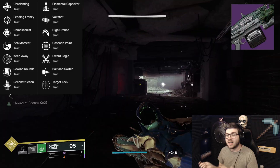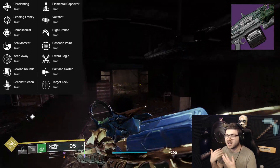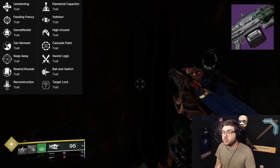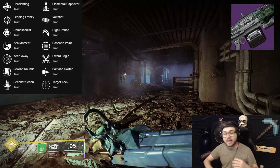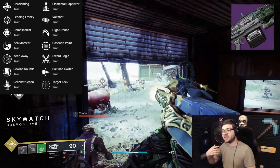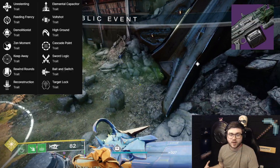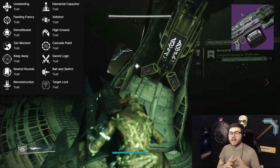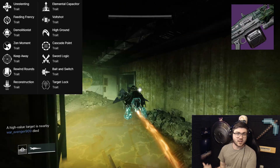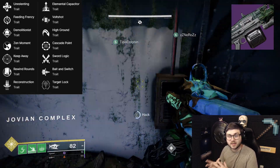For PvP, Unrelenting gives health regen on kills. Keep Away is solid. Elemental Capacitor can boost stats based on your subclass. Cascade Point is fun for mowing down enemies quickly. Target Lock provides consistency. I'd craft Keep Away plus Elemental Capacitor to boost as many stats as possible. Being an Adaptive Frame makes it very easy to use. Like the Abyss Defiant, this weapon has some unique and potentially strong PvE roles on top of its PvP viability.